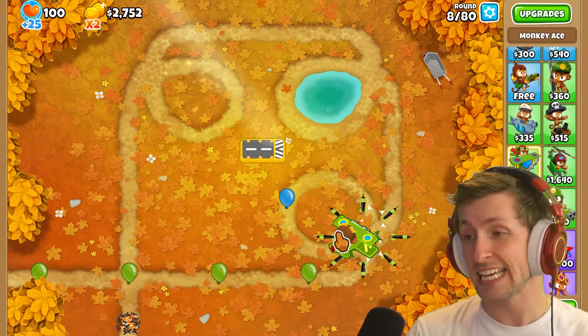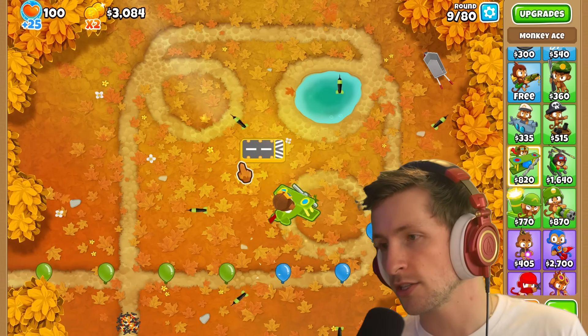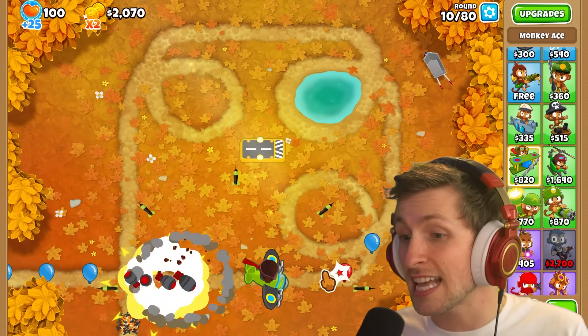We're also going to be getting a paragon — the Goliath Doomship — and having it just follow our mouse around as well. Because why not? Let's just get the Bomber Ace. Now look at this, we can literally just drop... that's so good.